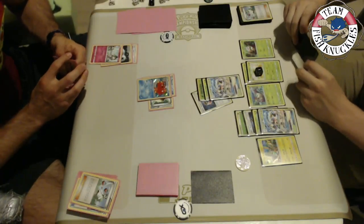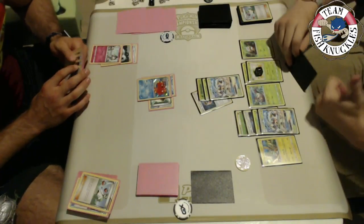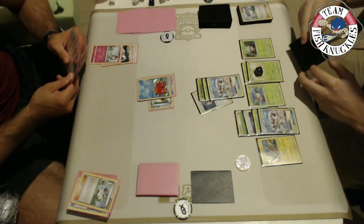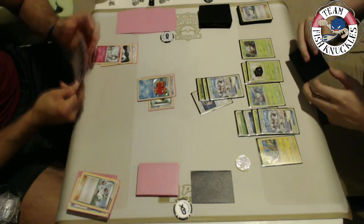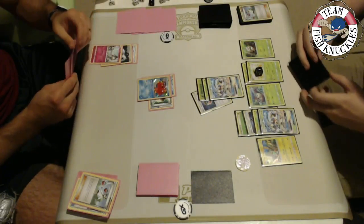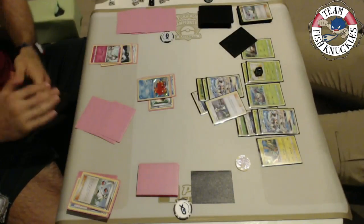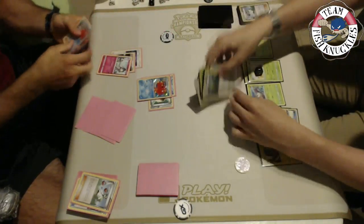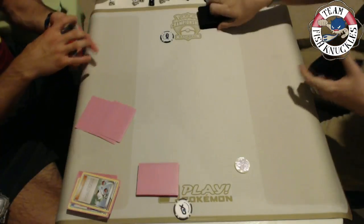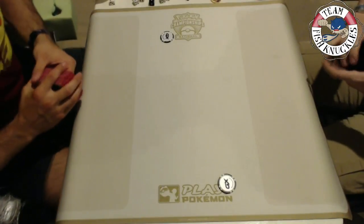Vlad did win game one. Game three starts — Vlad goes first. Kenton could have an amazing turn one: start with Tapu Koko or Rowlet, put down a Wimpod, Float Stone, use First Impression for a knockout, or find double Wimpod, retreat to Golisopod, and take a knockout. Kenton gets a double mulligan. He starts with a Ralts and a Wimpod. We see Vlad draw a card with Gardevoir active — he'll probably find Brigette to get two Ralts and a Remoraid down.